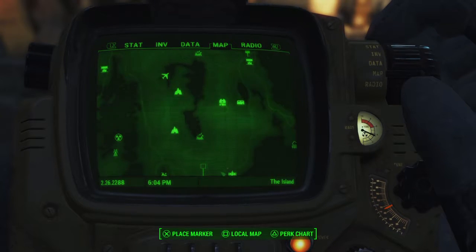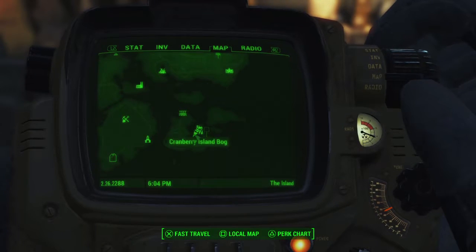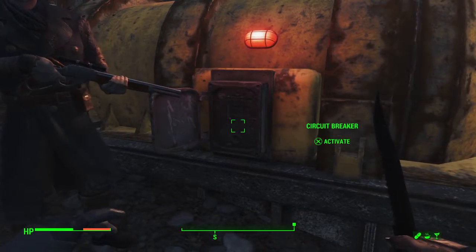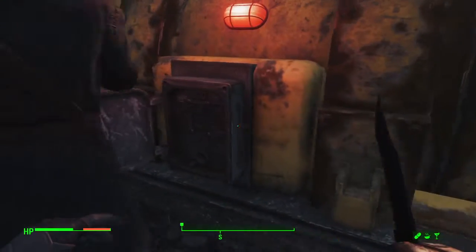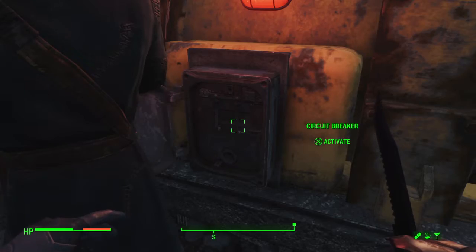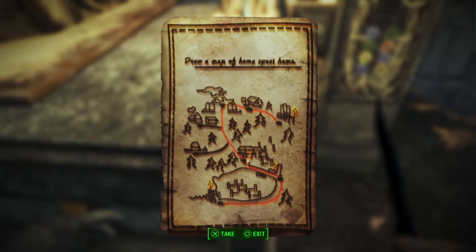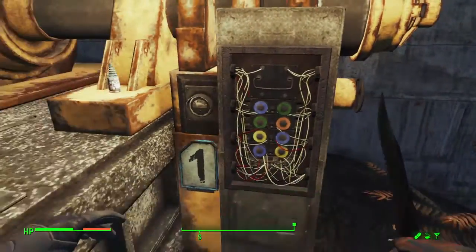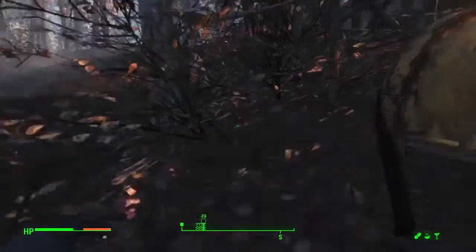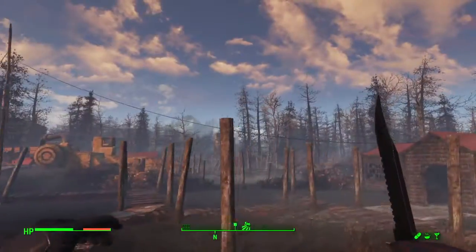You want to come here and as soon as you get here you're going to come to this first generator and you're going to need Intelligence five or six for this. All you want to do is get this map after you've finished that generator and activated that switch. It's a map and you're just going to follow this map to all three generators. After that you want to fix this and then come over here and activate this thing - it'll make a big rumbling noise - and then go over to generator two.